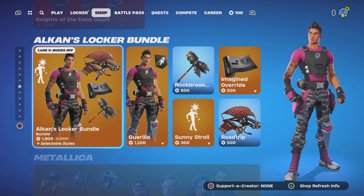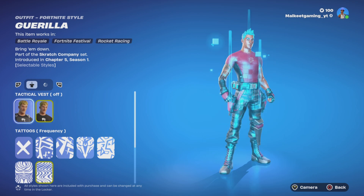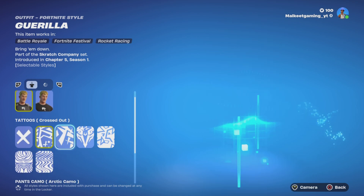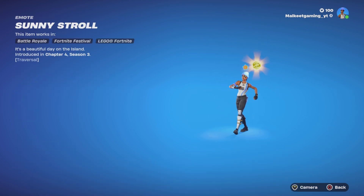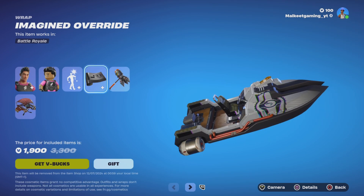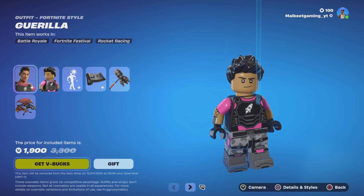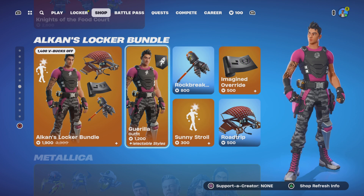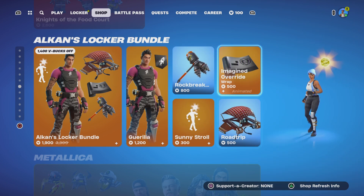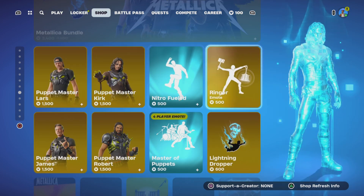We have the Kenton locker bundle. It comes with a tactical vest with on or off option, different patterns and colors — pretty cool customization. It comes with a traversal emote, an animated wrap, a Rock Breaker pickaxe, and a glider for 1900. Individually: 1200 for the skin, 800 for the pickaxe, 300 for the emote, 500 for the wrap, 500 for the glider.